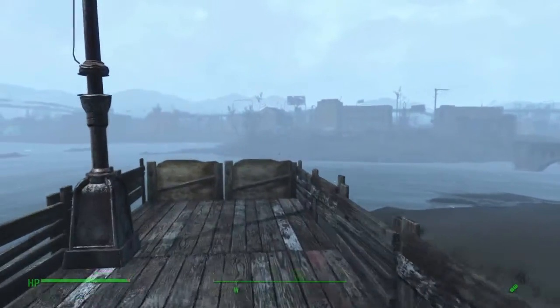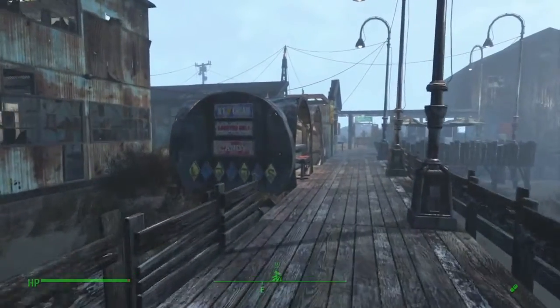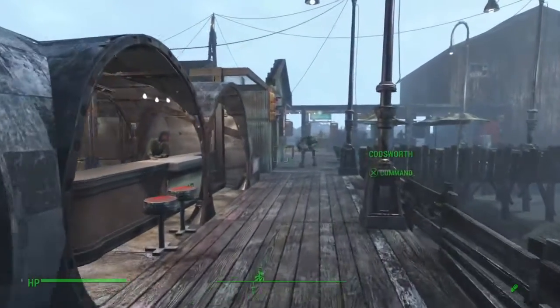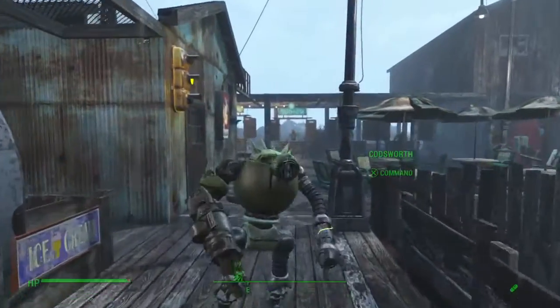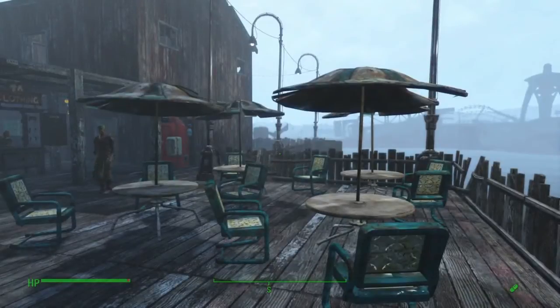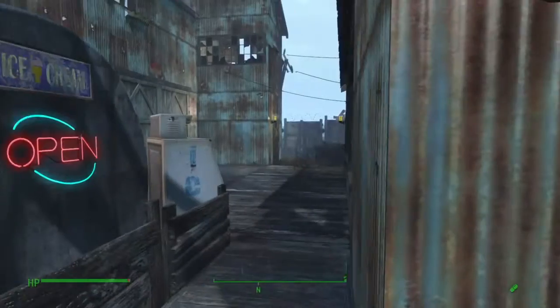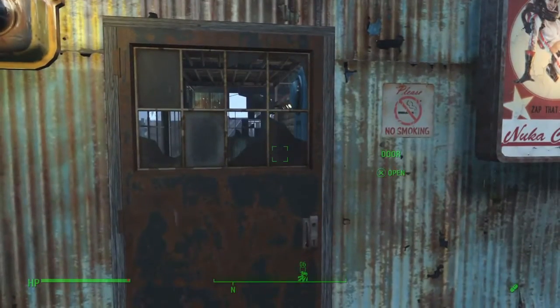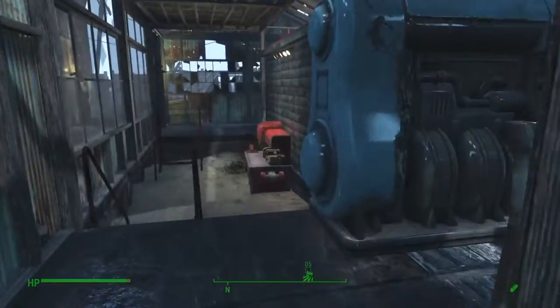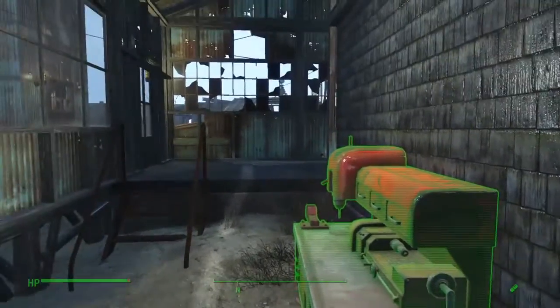Another little deck out this way — our boardwalk, as it may be. Of course, Codsworth is here. This is our deck area, our patio. Lots of covered areas for visitors to sit. This is also where the workshop table is.